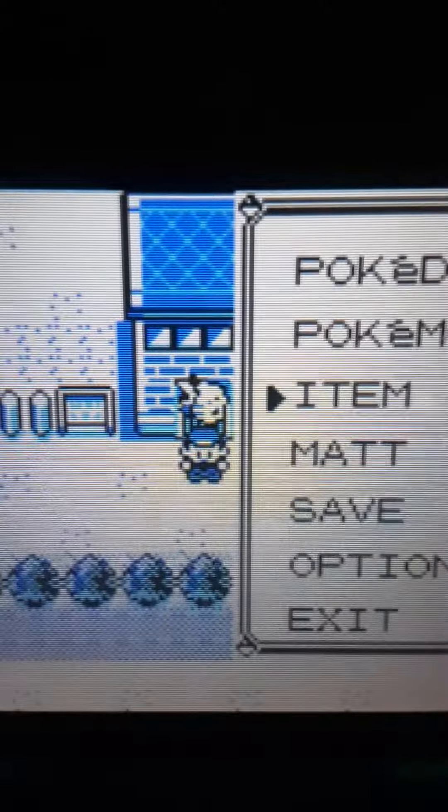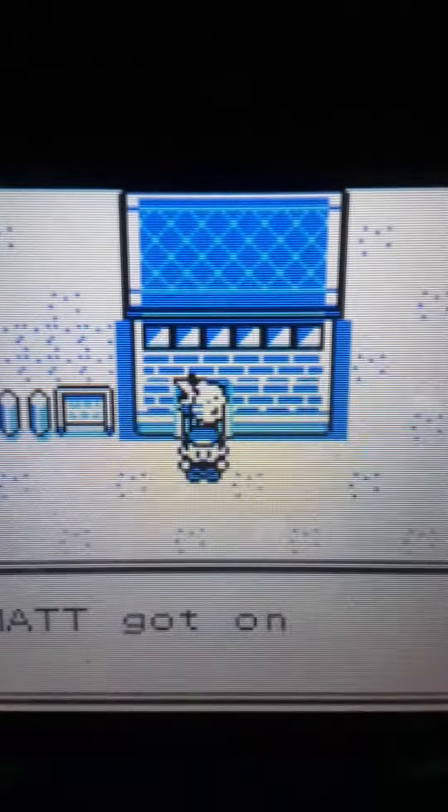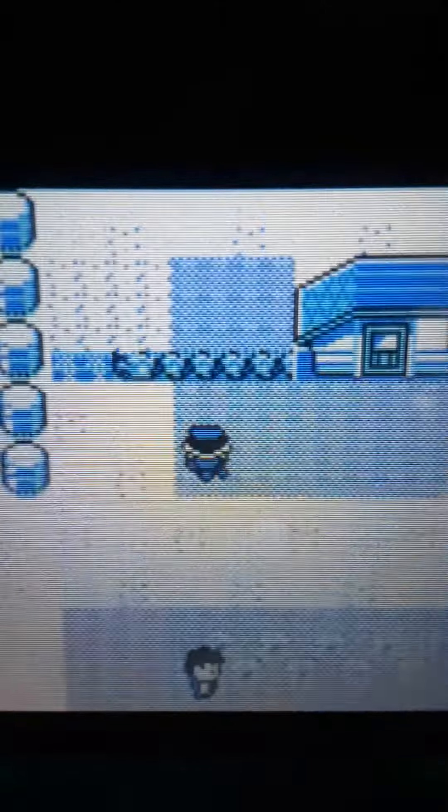The bicycle — I actually have it in my inventory right now — is a very good item. It lets you ride extremely fast, especially in Red, Blue, and Yellow, which is very helpful since there are no running shoes.